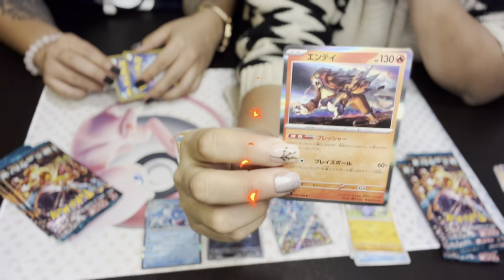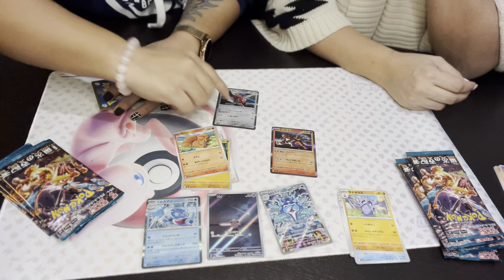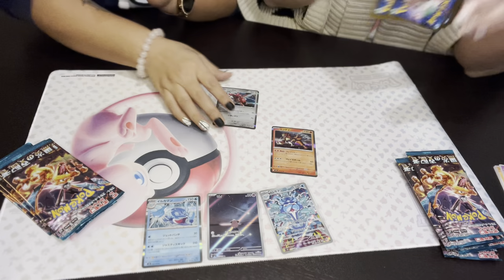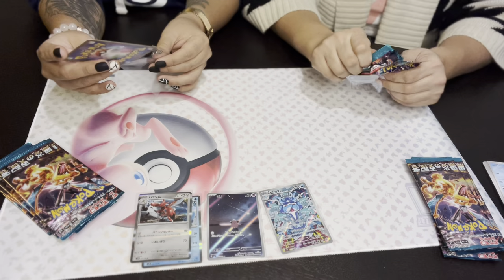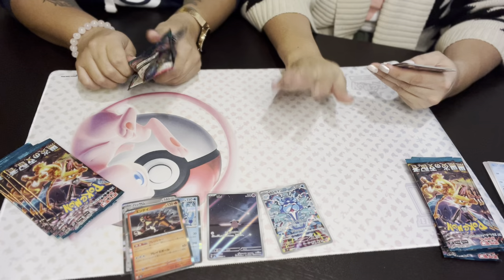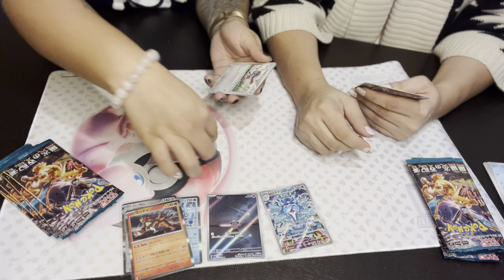Entei! I like Entei, I had him as my buddy. I like Scizor as a buddy too, and of course Sharpedo. Kangaskhan! We did good so far — we got some good pulls, some holos. I know the dedicated serious fans are going to say these aren't good pulls, but to us a holo's a holo and we love them. It's Japanese art so it's quality art right there!